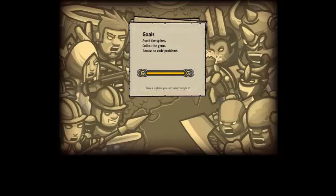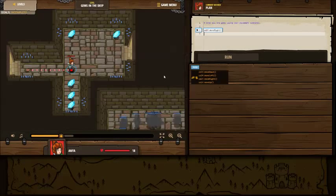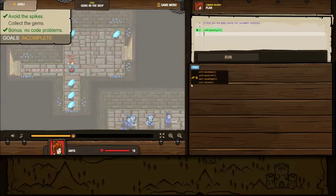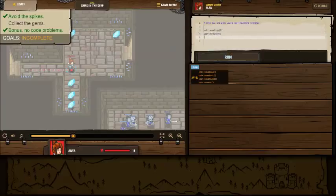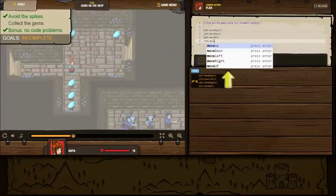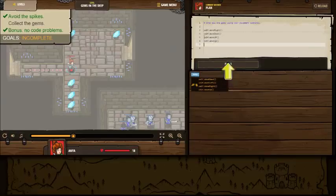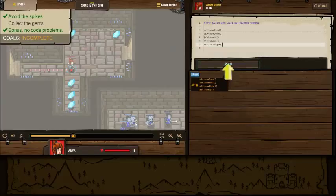That's a very good tip - anytime you have a problem, Google it. We definitely want to go down, so: self dot move down. And we're going to want to move up after that. And we'll move up again. And then we'll move right. That should collect all of them.